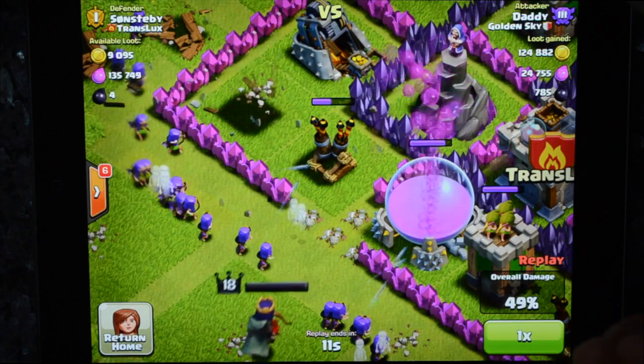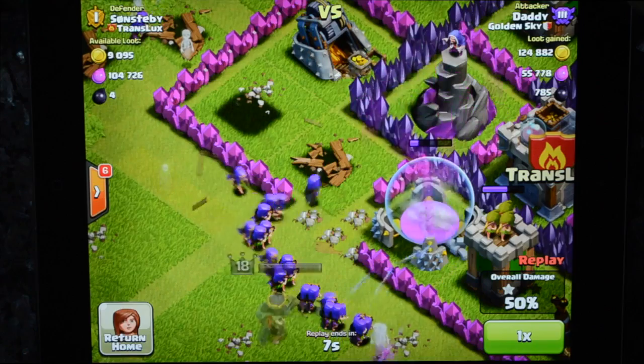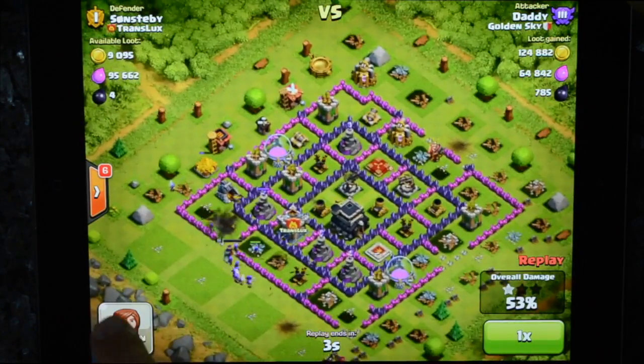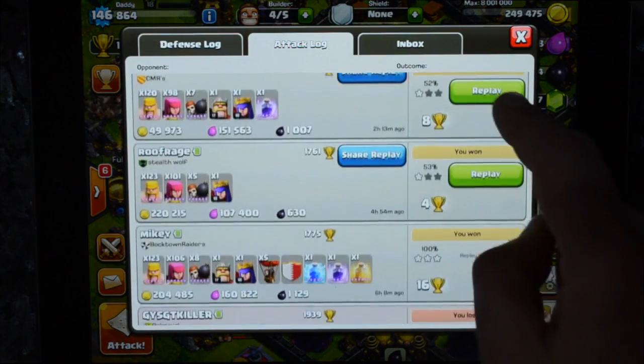With barbarians and archers, the danger is that troops get bunched up against a wall and splash damage affects them, because they tend to be very low-level tier-one troops. That's some dark elixir farming right there.